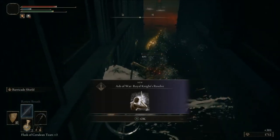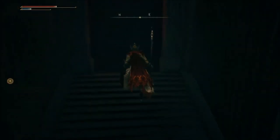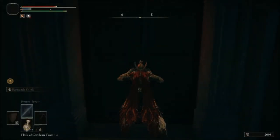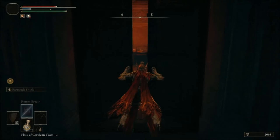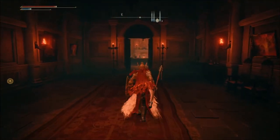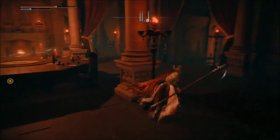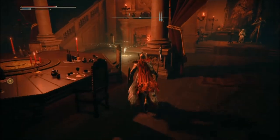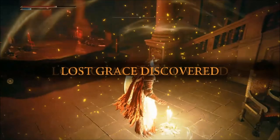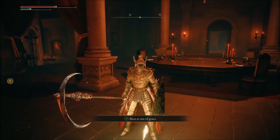After you get the Somber Stone 8, there's just one somber in this area — the other ones are in Rami Square where you do the running quest and get them all. Now we are here in the manor and we're gonna take the grace. Once we get that grace we can teleport out from here, otherwise you stay stuck in here. That's very important.